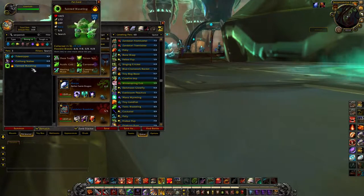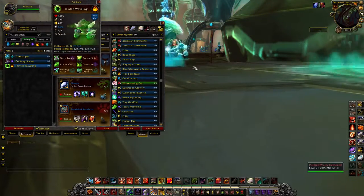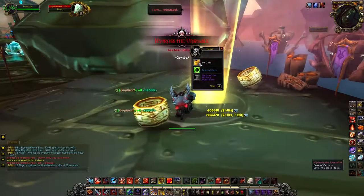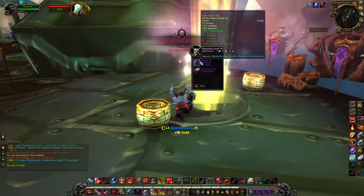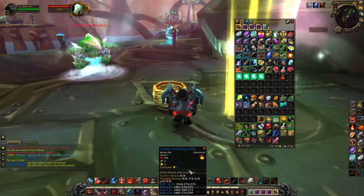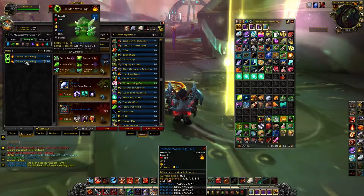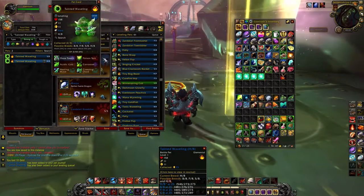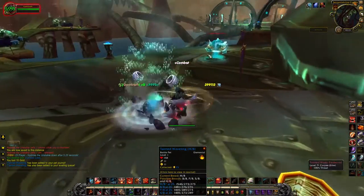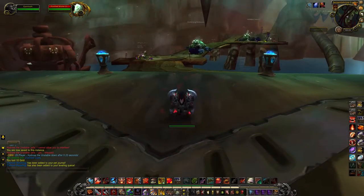For the Tainted Waveling, I like the Power Balance breed, but this guy was refusing to drop me one. He actually just dropped me one now — let's see what breed it is. I got the Health Balance breed. Still not what I was hoping for, but eventually it'll drop. So those are the three pets you pick up in Serpent Shrine Caverns, and those are the breeds I would suggest.